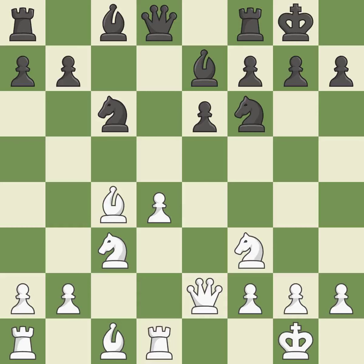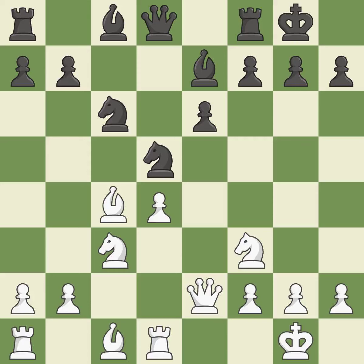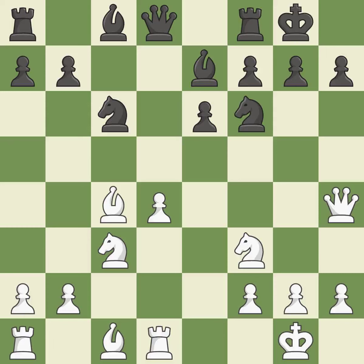The pawn is now adequately defended — it is the last book move. This provides an equal exchange of parts, which is good. This gains time by putting a queen in danger and getting it to flee — ideal. The queen is now on a square that is more secure.